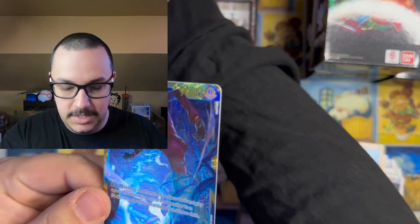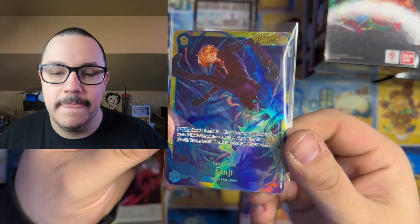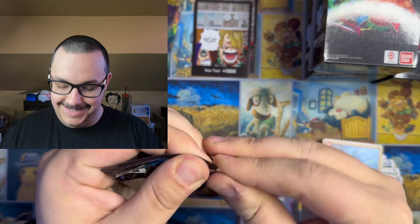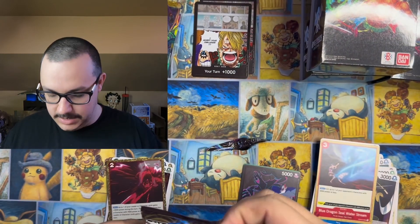Nice! Let me throw a sleeve on this bad boy. Look at that — beautiful, beautiful art. That is opposite the Zoro SEC that we — spoiler alert — pulled in our booster box.